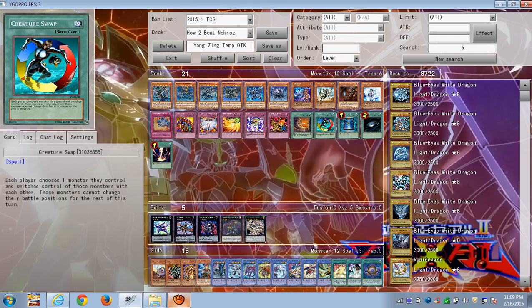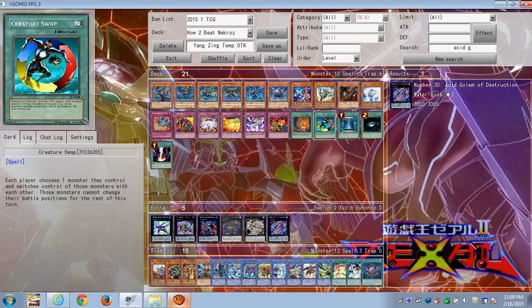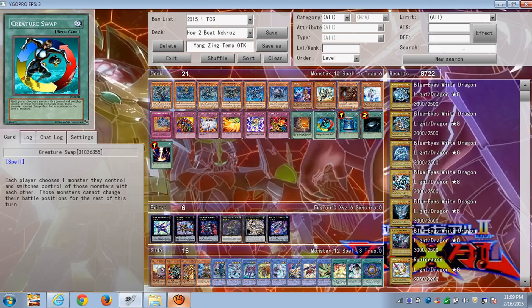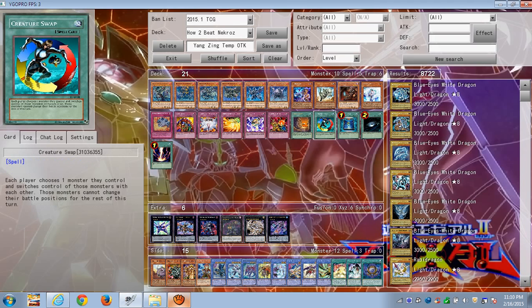I should have put Acid Golem on the list — there he is, the mighty Acid Golem. Creature Swap him to your opponent and they'll be mad. You can Creature Swap him without Xyz material. Most Burning Abyss players do play Creature Swap or Enemy Controller, and Creature Swap is great because you permanently get to keep the monster. If you Xyz into Acid Golem and Creature Swap, they have a 3000 ATK monster they can't special summon around, and since Nekroz decks have no tribute monsters inherently, they can't tribute Acid Golem off to summon their Nekroz monsters.